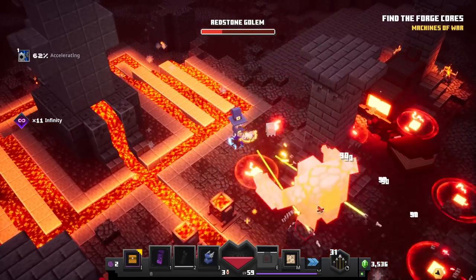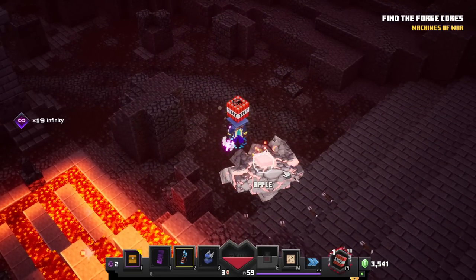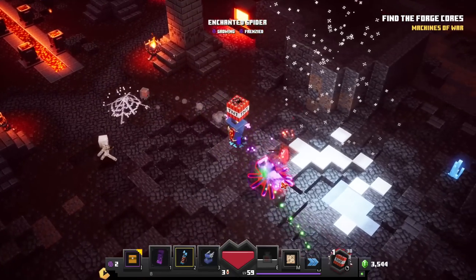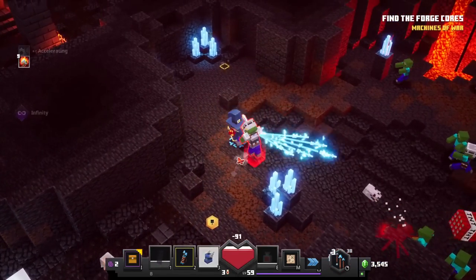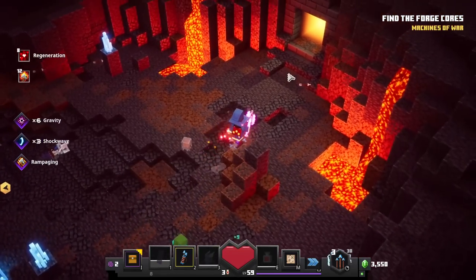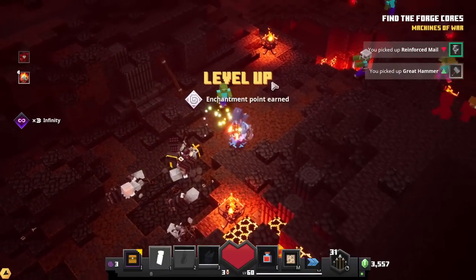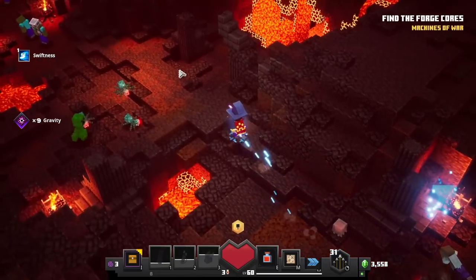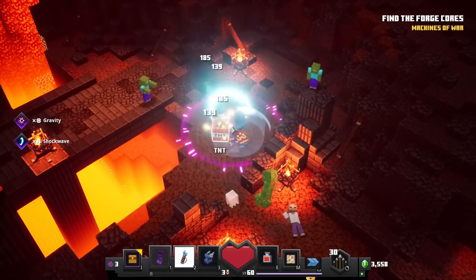Is he about to charge at me? There he goes! Using the electricity does a good number on him — awesome, we got him and some TNT for our troubles. We also picked up some food. There is a secret over here! We got a level up — level 60! Getting one level up per episode is pretty preferable — it guarantees we're making some kind of progress.